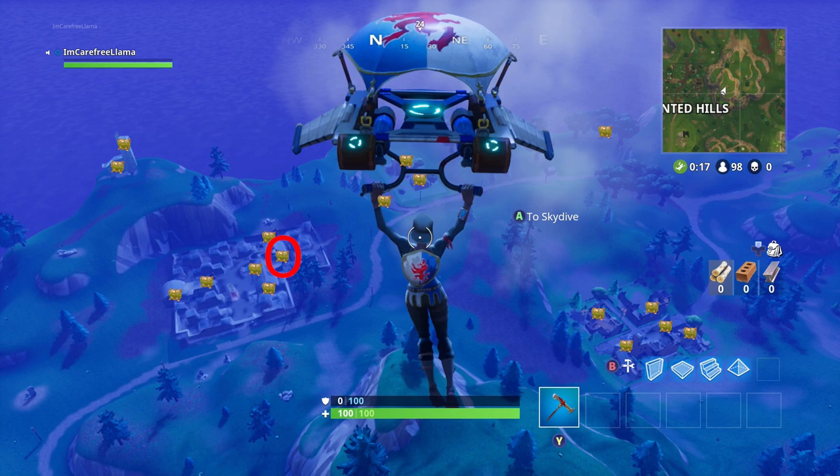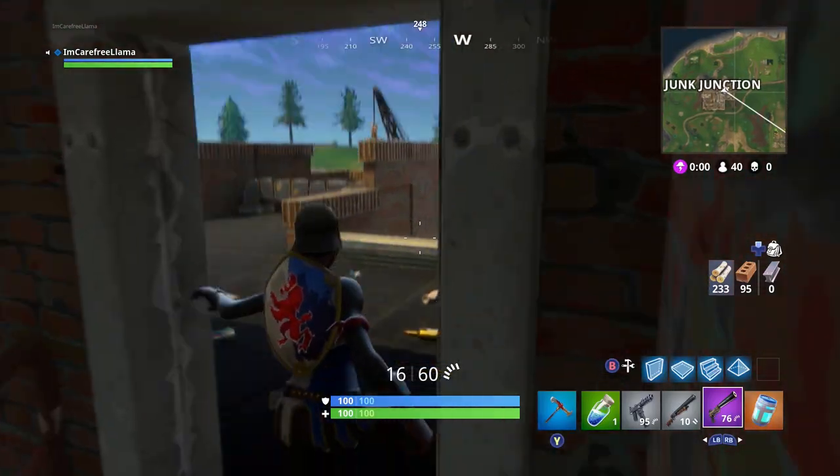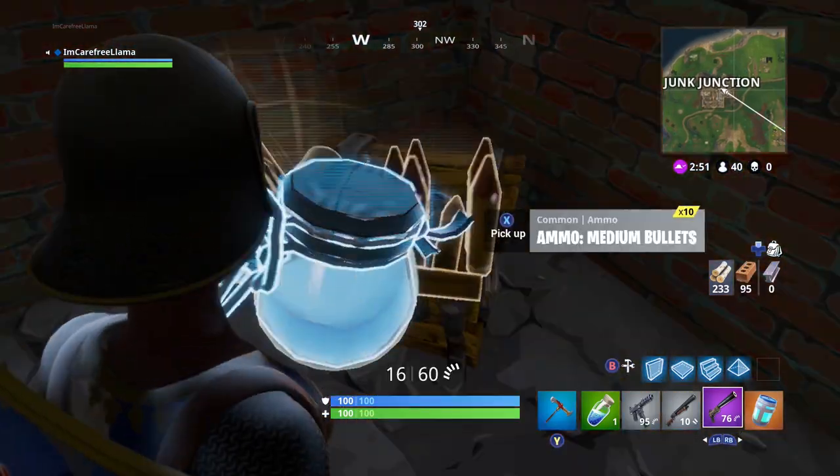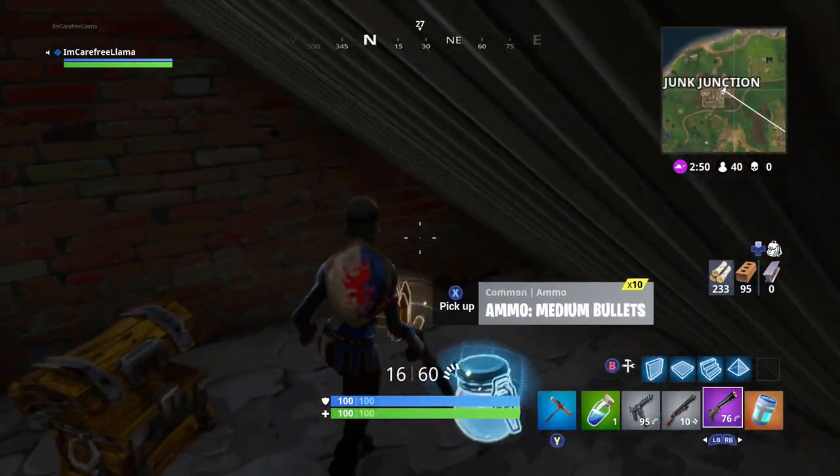The next one is found all the way on the roof. Go up to the roof and there's a door that leads to a small room. That small room can sometimes contain a chest for you to loot.